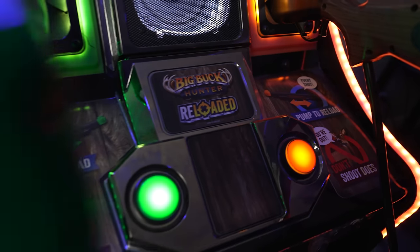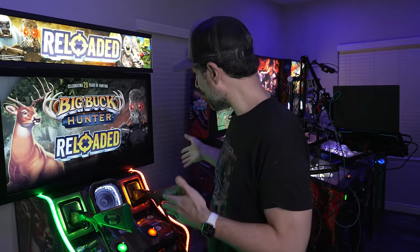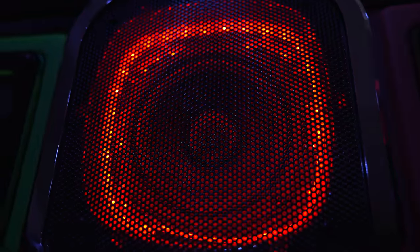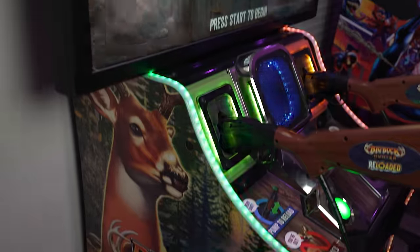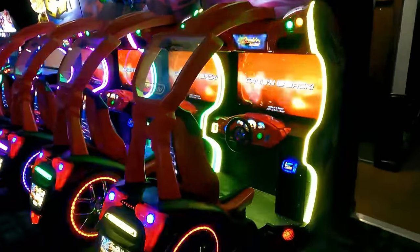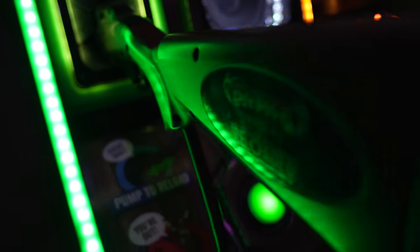Speaking of the lighting, it has LED T-molding, which is really cool. You can actually buy LED T-molding nowadays — it's kind of expensive, but they put it on this machine and it interacts with different game modes. For instance, if I'm playing Terminator Salvation and I'm getting hit, it will light up red, and even the speaker in the center will also light up red. That's a really cool attention to detail. After all, it is Raw Thrills — they make these games for big family entertainment centers and arcades like Dave and Busters, so they want all eyes on their games. It's a very attention-grabbing design.